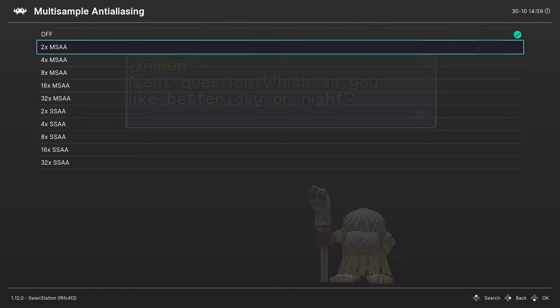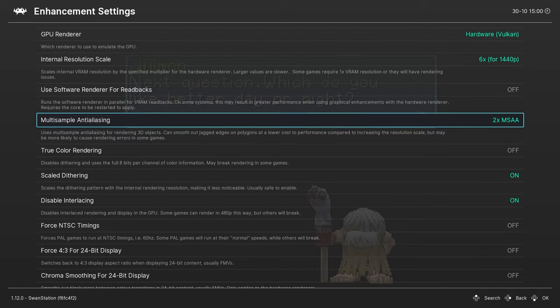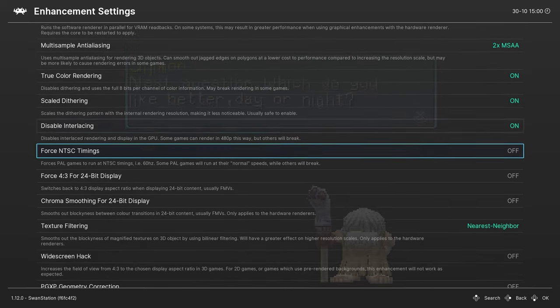Use Sort of Render — don't do that. Multi-sample scaling — yes, you can begin with 2x MSAA if you want. When we're done with the settings, if you have a high-end computer you can really push it to the maximum, but I don't think you get a lot out of it, so stay with 2x MSAA. True Color Rendering — you can do that, but there's a possibility some games might break.